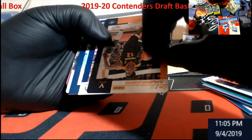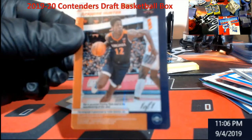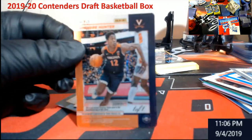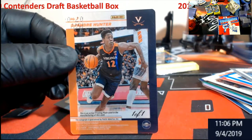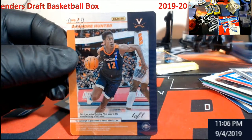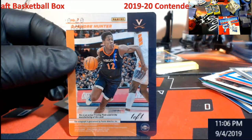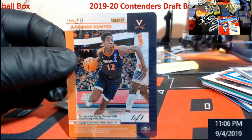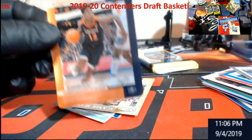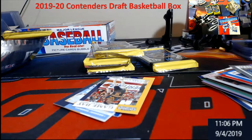What is this? Wow - a 101 printing plate! I believe this dude was drafted pretty high, top 10. DeAndre Hunter, number 101. Let me flip over here real quick - I remember seeing his name a while back. Drafted number four - not bad at all. We may not get a Zion but we get the number four pick's print plate.